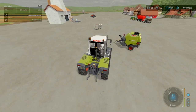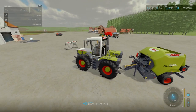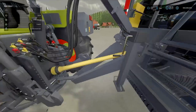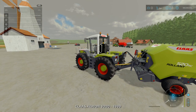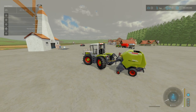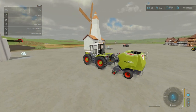Let's go and use this Claas as a Claas baler — hook it up. In terms of options we've got Unfold and Fold, which just moves the wheels. It's done so quickly — I actually like that quite a bit.